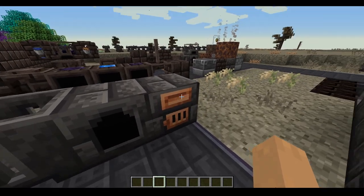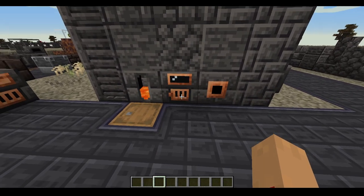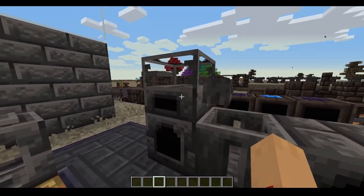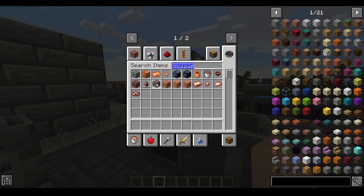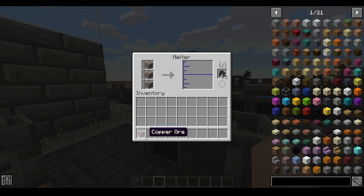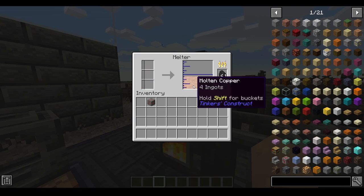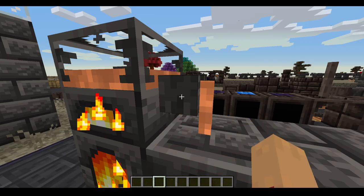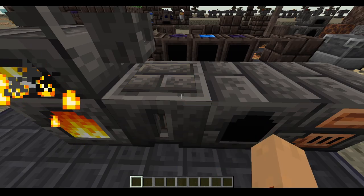If you wanted to make a smeltery controller, you would take a seared heater, put four copper in here — for example, take four copper and put them in there. Cook them up and then put a seared heater in there. Right click on the faucet and it should give you the smeltery controller.